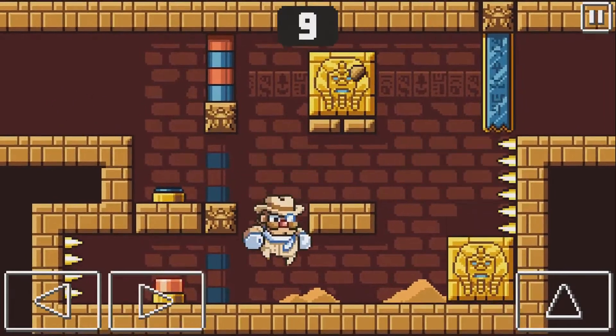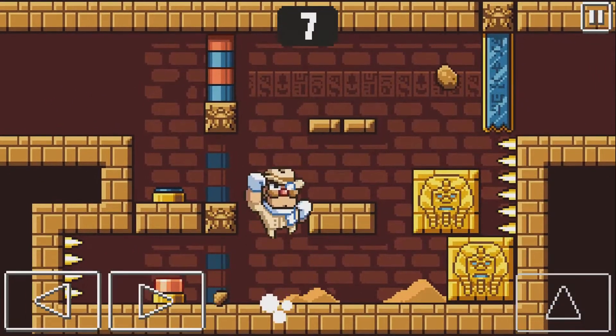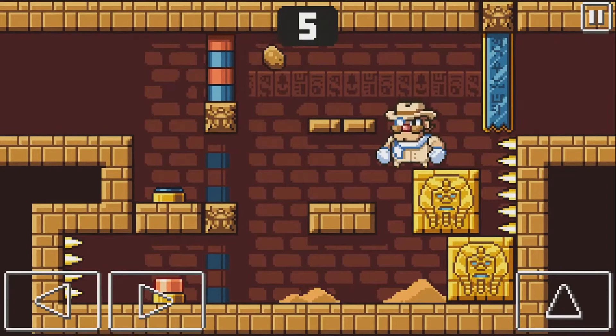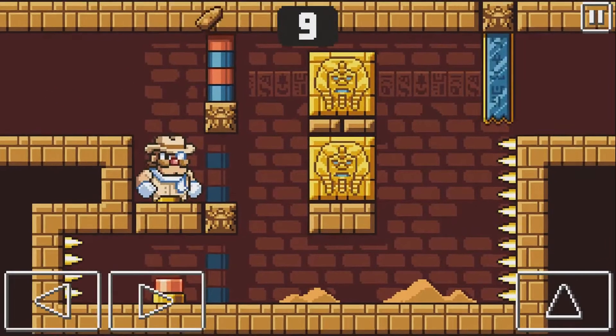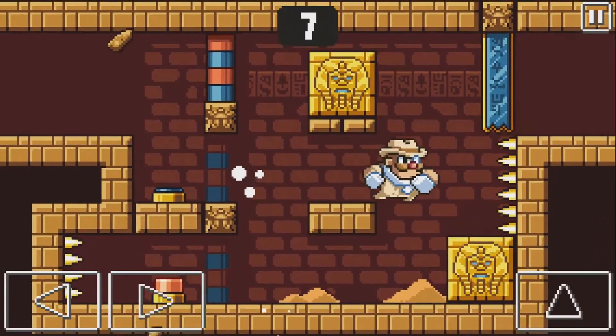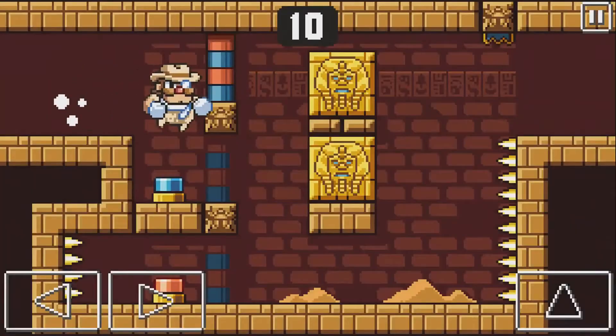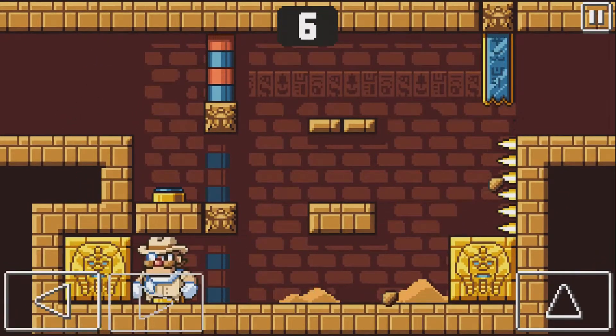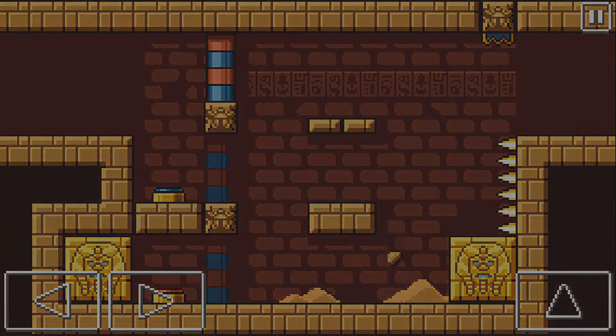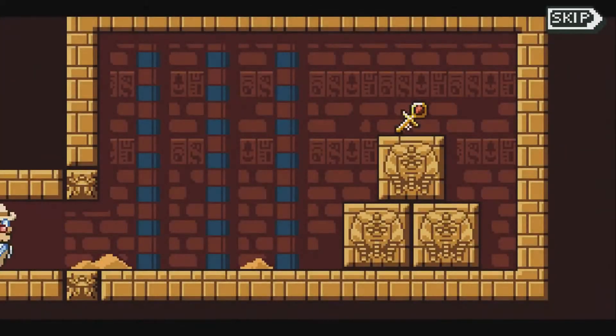And then just immediately messing that up. What am I doing here? How does this work? Aha — right, push, go, up, down, push, thing, up, out — done. Booyah! And then we get to pick up whatever that is.